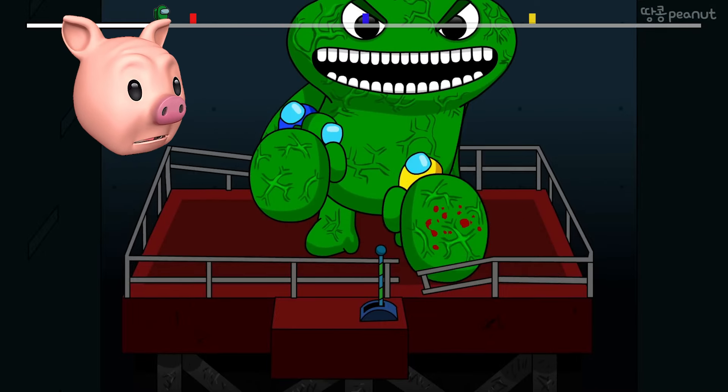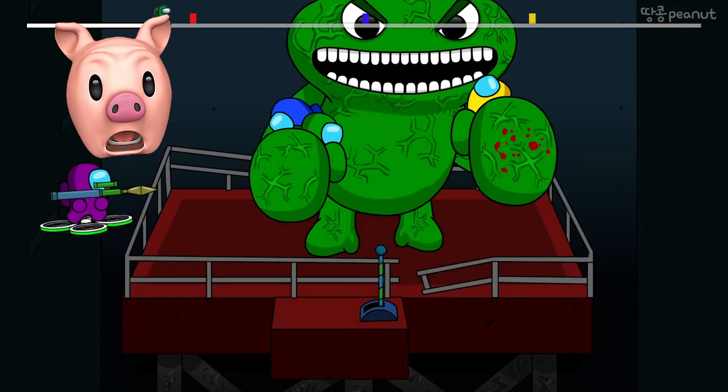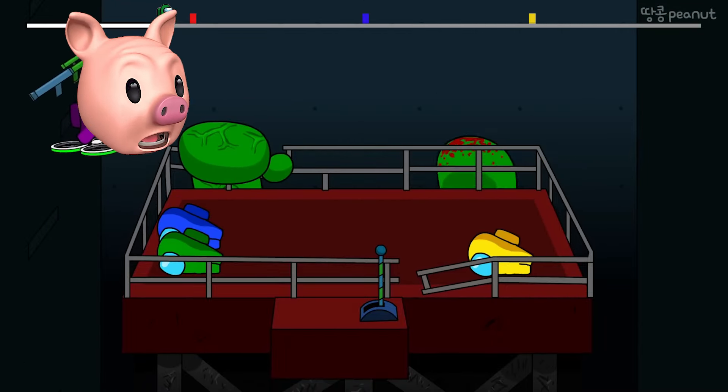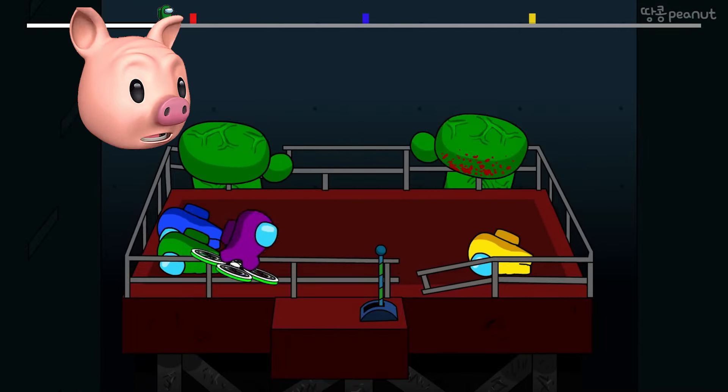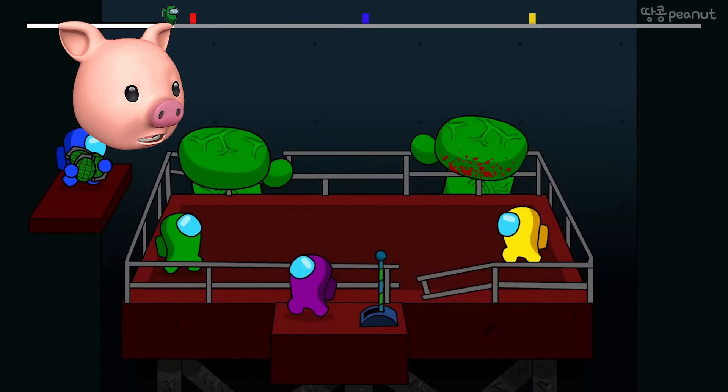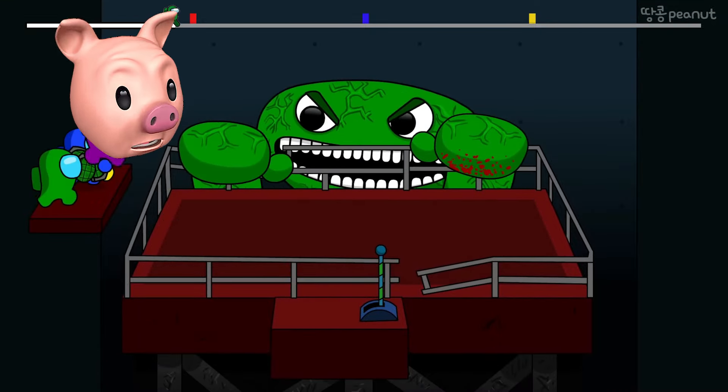Why does he look so big and why is he so veiny? The crewmates have been captured by Jumbo Josh! Purple's alive — the hero! And this is only level one. We've got to beat Jumbo Josh and make it to the bottom of the elevator to get to level two. Can we defeat Jumbo Josh?